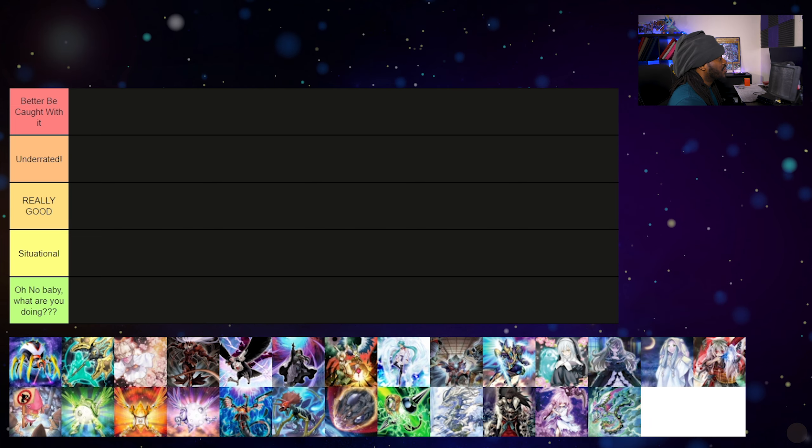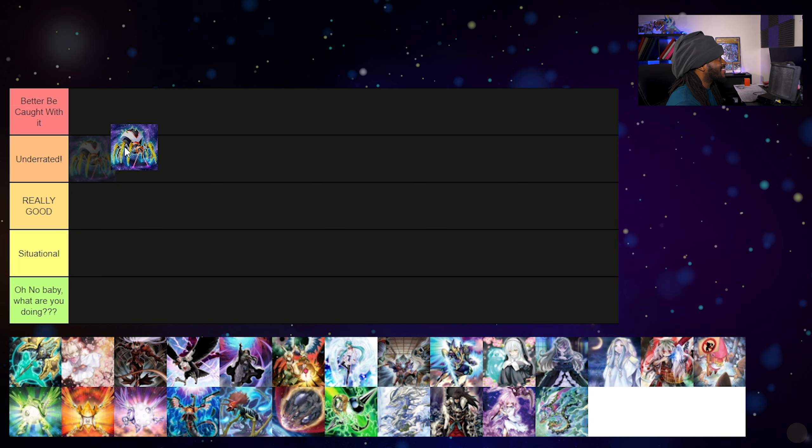Starting off, we have Ally of Justice Cycle Reader — this is an 'Oh No, What Are You Doing Baby' card. Seriously, what are you doing playing Cycle Reader in March 2021? Just a few months ago this was considered a really good card because Drytrons were a top deck, but going into the end of last format Drytrons already struggled. Now I would not be playing Cycle Reader in any deck — there are just better hand traps that can hit Drytrons and also hit multiple other decks.